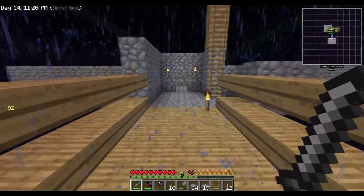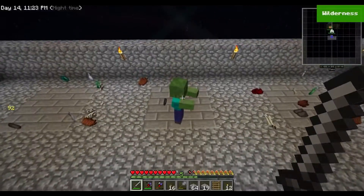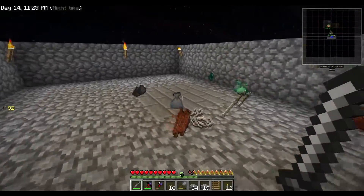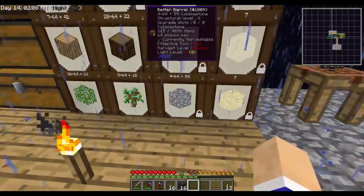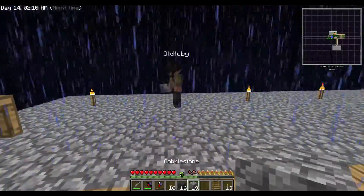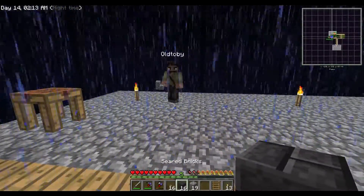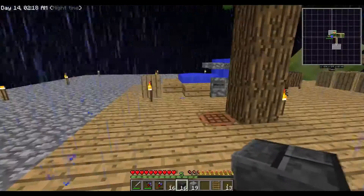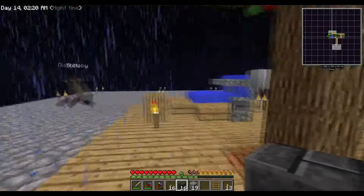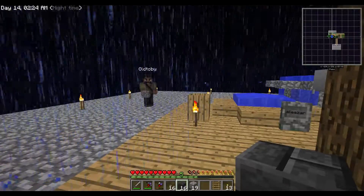Let's go see if I got any drops here. Look at all this good stuff. So what are you thinking over here, Hats? I'm going to work on a smeltery. I'm trying to figure out the layout, though. I think we should do a five by five and keep it centered.